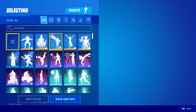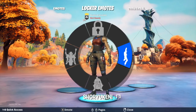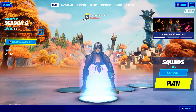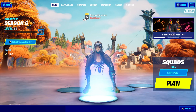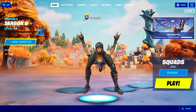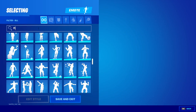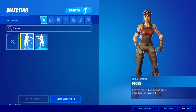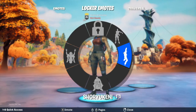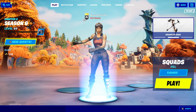Another cool built-in emote is called Go Cat Go. You can see we can do the Go Cat Go emote — it's actually supposed to be a built-in emote for a specific skin but you're able to use it on any skin right now, so it looks kind of weird but it's also really cool. You can also get OG emotes like the Floss, which is an OG emote. So there you have an OG Renegade Raider doing an OG emote in your Season 16 lobby.